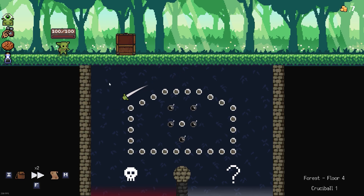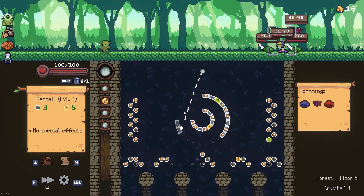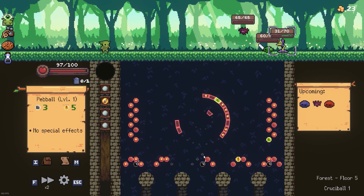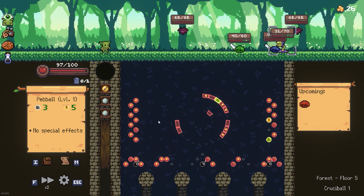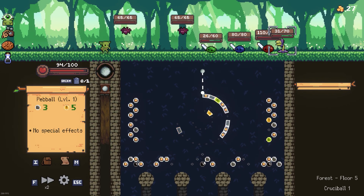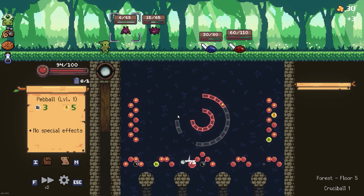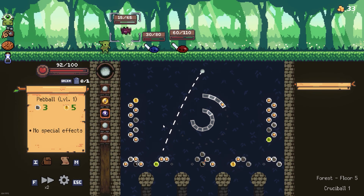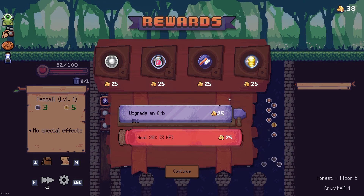I'm headed for the mini-boss so I'll go in this direction, I won't risk it. I'm going to throw the poltergeist at that. I'm going to get some bombs in here. I didn't have one bomb, but the bomb will be really nice at this point. That was a terrible throw. Come on, there we go. Nice, pretty good.